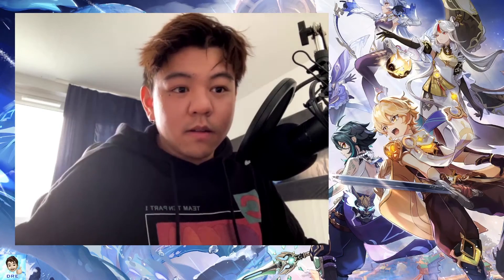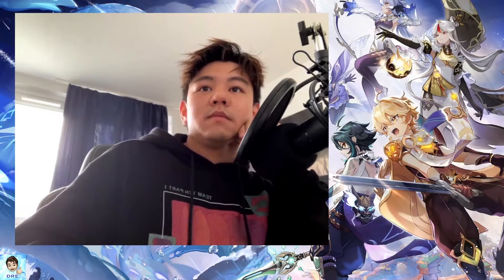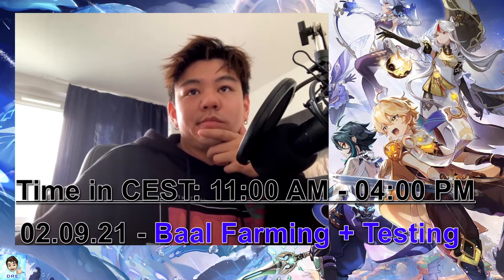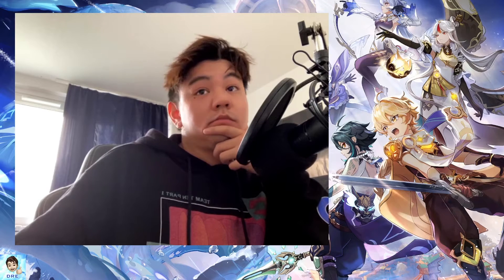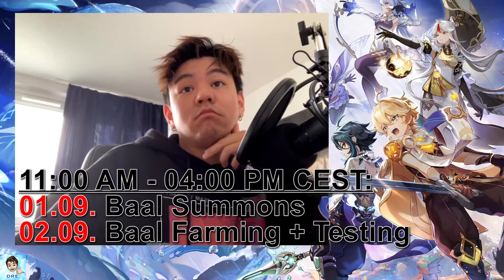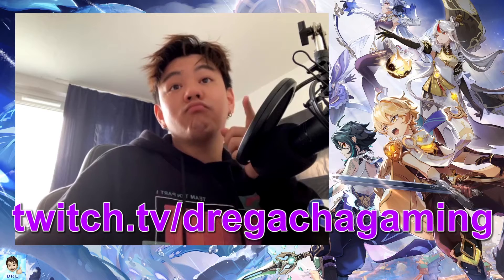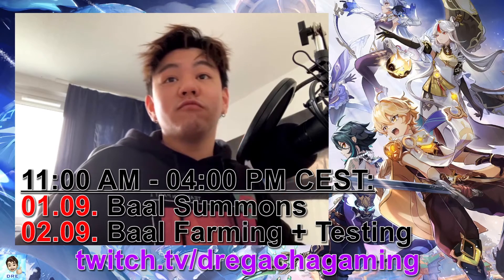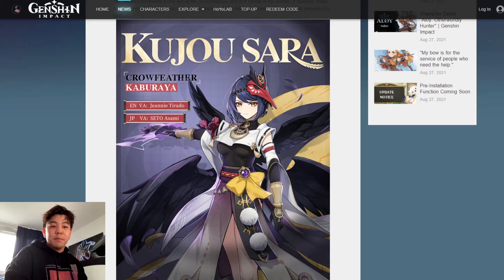Hey, I want to tell you something — Raiden Shogun is coming. What is up guys, name is Raiden, welcome to another Genshin Impact video. In this video we are going to take a look at Kujou Sara, the 4-star character that will be featured along with Raiden Shogun in her banner, on the first banner of patch 2.1.